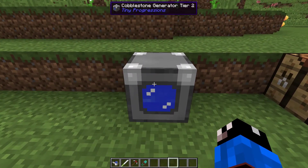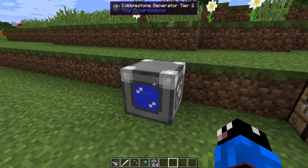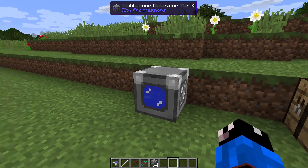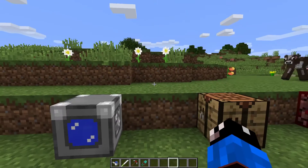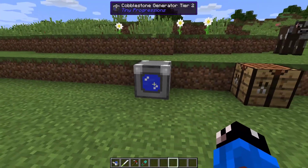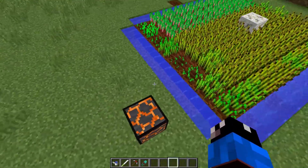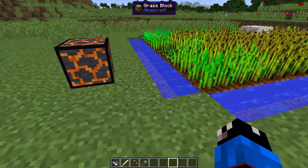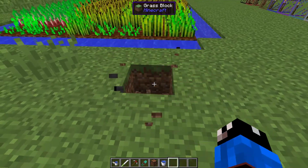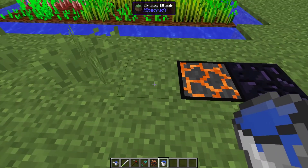The mod also comes with some machines. There's a tier-two cobblestone generator — click it and it gives you a full stack of cobblestone. You can pipe things through it or use a hopper below. There's also a small lava source block you can place near water to generate obsidian. Let's break the ground, place the lava source, add some water — and there you go, obsidian.